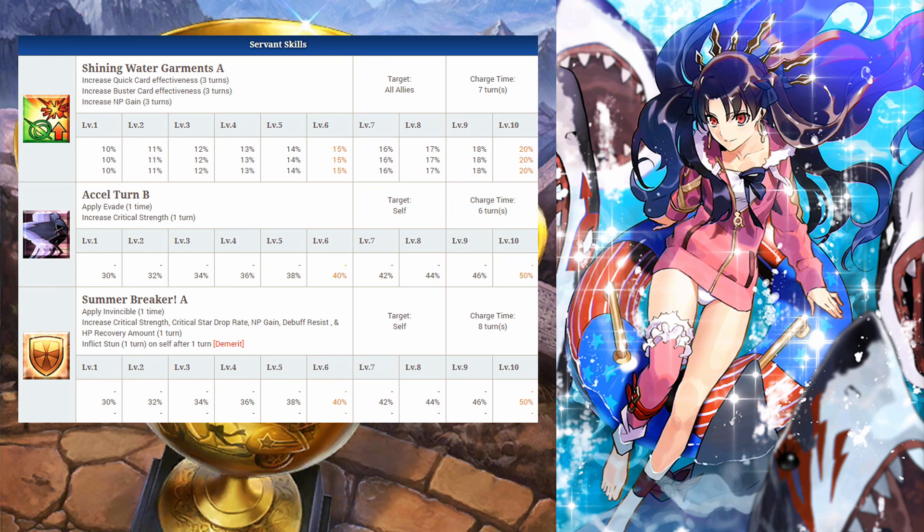Her second skill has a 1-hit evasion with a tremendous boost to crit damage. Ishtar has high star weight so all you need to do is provide the stars for her. Activate this skill as soon as possible when facing strong enemies. You'll most likely lose out on the crit buff but it'll protect her from getting hurt, especially if they're known for dealing crit damage. You should only save this skill if there's an incoming NP attack or when Ishtar has a significant amount of stars to use.